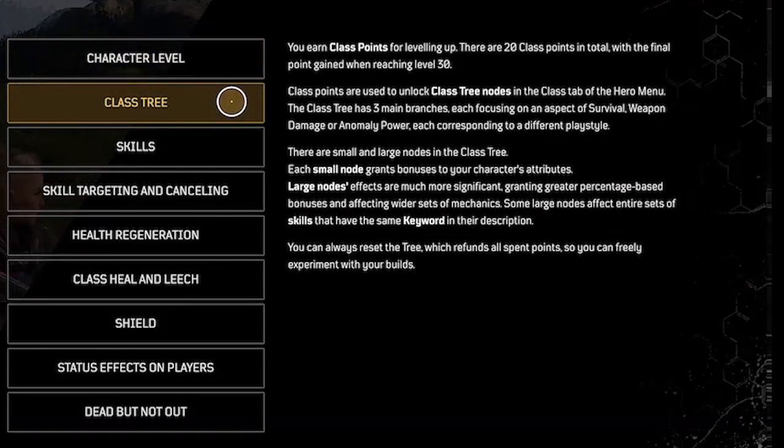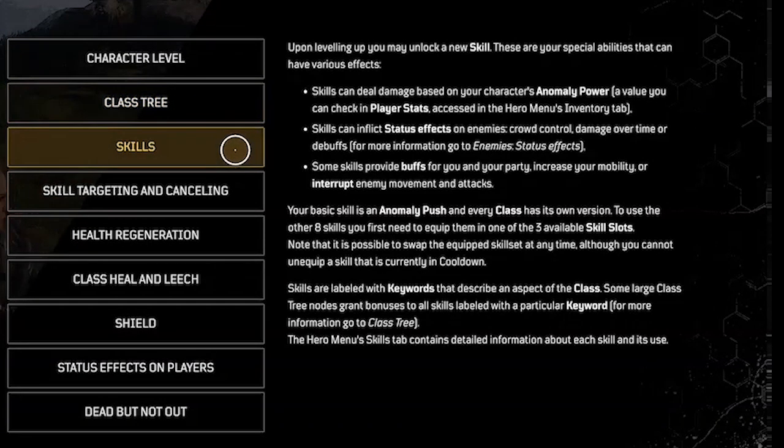Class tree: you earn class points for leveling up. There are 20 class points in total, with the final point gained when reaching level 30. Class points are used to unlock class nodes in the class tab of the hero menu. The class tree has three main branches, each focusing on an aspect of survival, weapon damage, or anomaly power, each corresponding to a different play style. You can always reset the tree, which refunds all spent points.